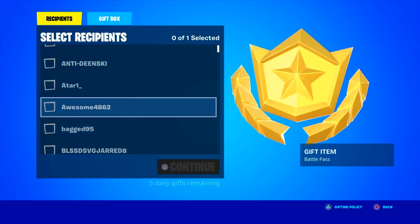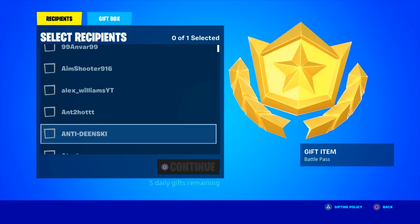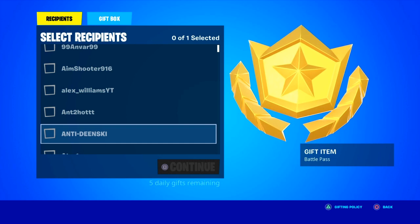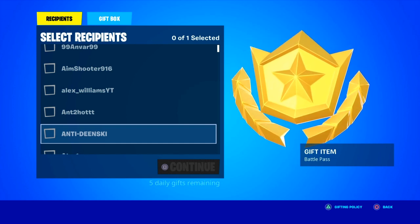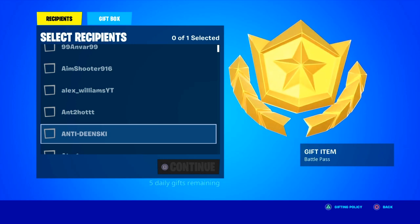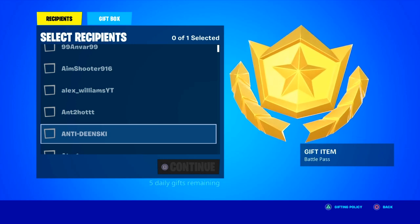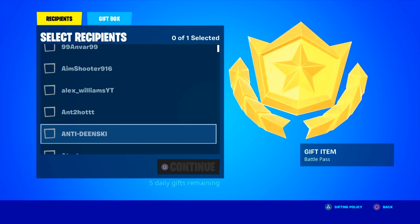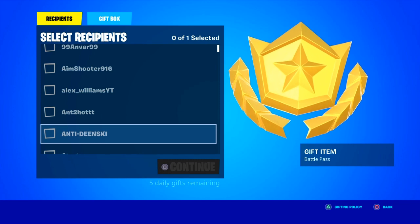You guys want to pick the friend that you want to gift it to. Now when you press continue, it's gonna take you to the PlayStation buy screen. It's gonna cost $10.99. You can't gift a battle pass with V-bucks anymore — there is no way to do that. But if there is or somehow there is, I will update it. For now there isn't, so you guys have to gift it with actual money.